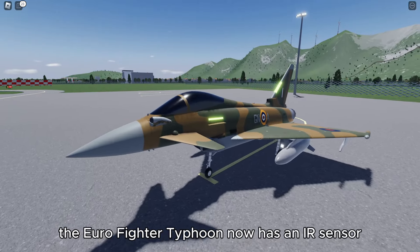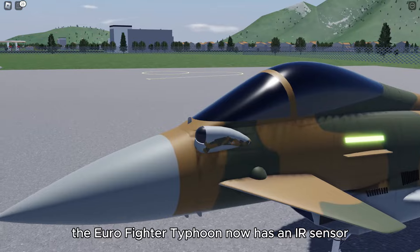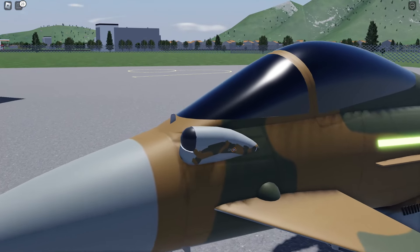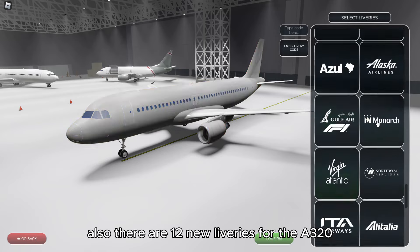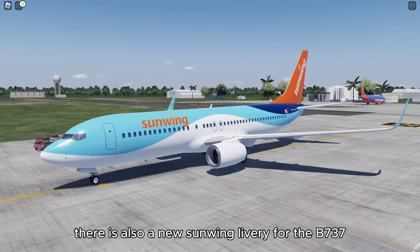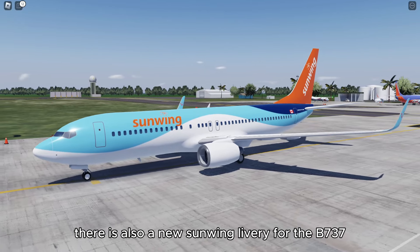Additionally, the Eurofighter Typhoon now has an IR sensor, adding a new layer of realism to your military flights. There are also 12 new liveries for the A320, and a new Sunwing livery for the B737.